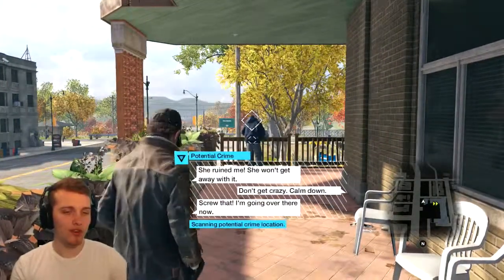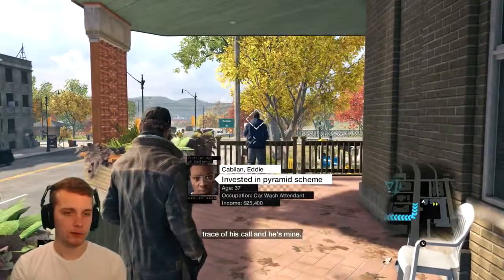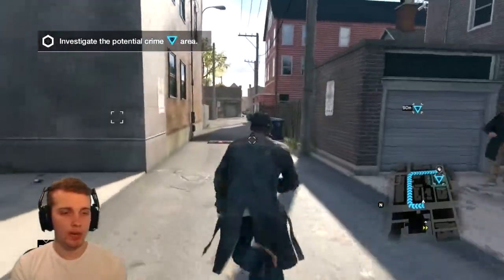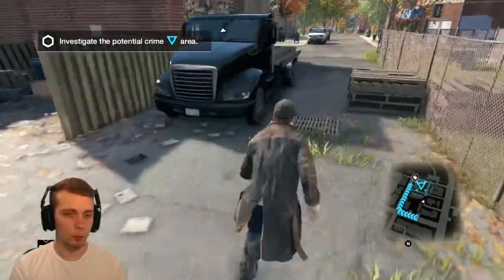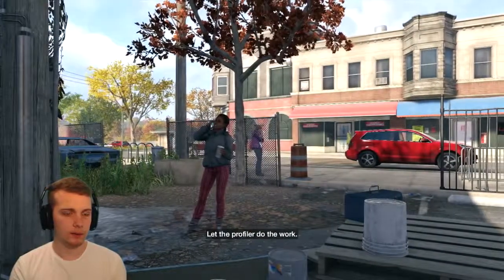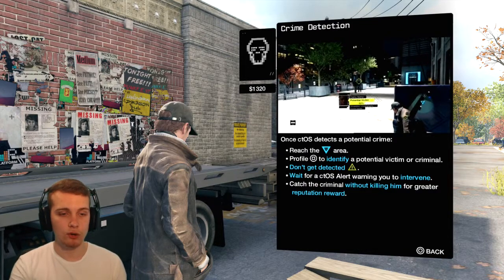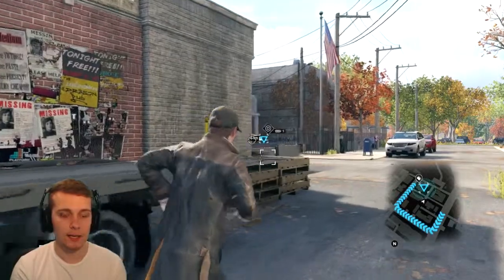She ruined me — she won't get away with it. Screw that, I'm going over there now and scanning potential crimes. We pressed down on the D-pad and it literally just told me where he actually was. We're going to cut across the street — he's only about 60 metres away, which is no problem whatsoever. Just move carefully. Don't get spotted. I do believe that we have to use cameras with stuff like this and we do have to stay in cover. CTOS detects a potential crime — you have to reach the area, press square to identify a potential victim or criminal. Don't get detected. Wait for a CTOS alert warning you to intervene. Catch the criminal without killing him for a greater reputation reward. That's going to be pretty interesting.